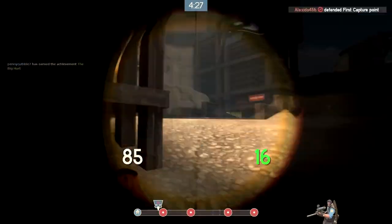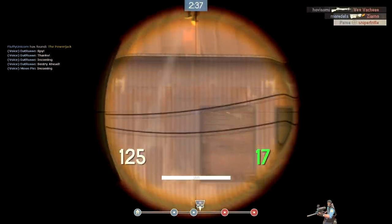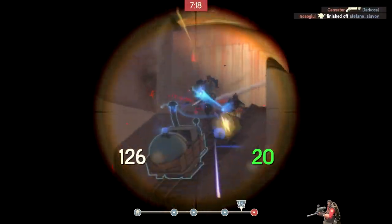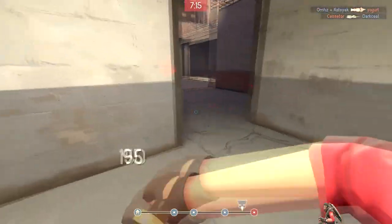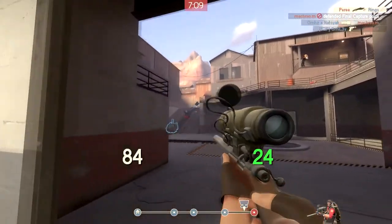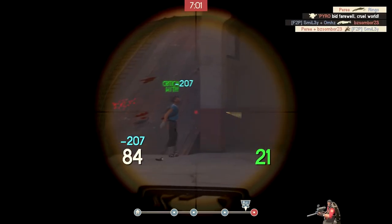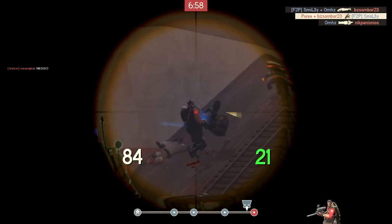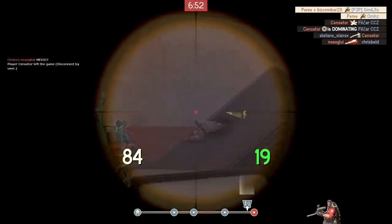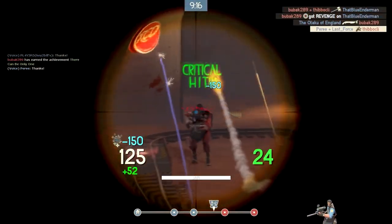I'll start with dealing with spies, which is the number one threat when playing sniper. You will get killed by them a lot, and it's not as simple as equipping the Razorback and never getting backstabbed again, because a decent spy can make killing you with his revolver just as simple as killing you with his knife. The first thing you want to do is never stay too far away from your team. You don't want to be right in the middle either, because you're a fragile class and more effective at long distance. But camping far behind your team makes it really easy for spies to kill you and get away undetected.